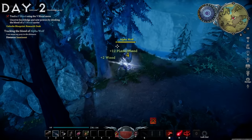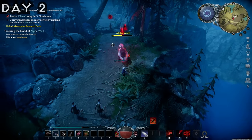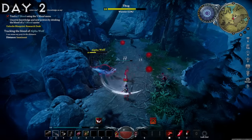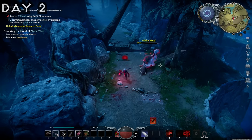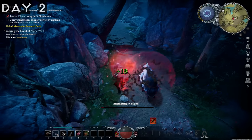I found the Alpha Wolf first, and he was going to be our first V-Blood challenge. I did manage to get him to half health without too much of a struggle, when some hunters came along and gave me a helping hand. So I let the Alpha Wolf deal with them while I kept hitting him from the back, and we got our first V-Blood.